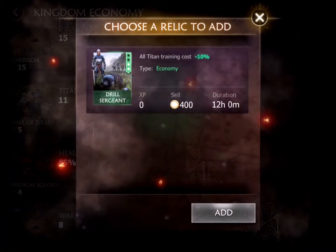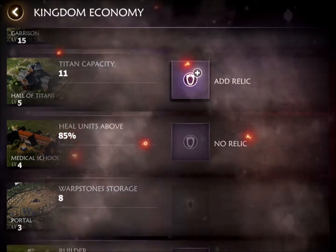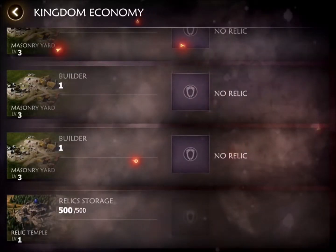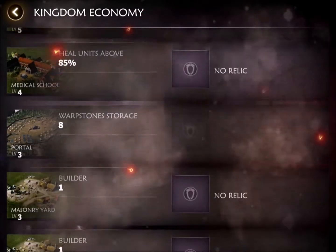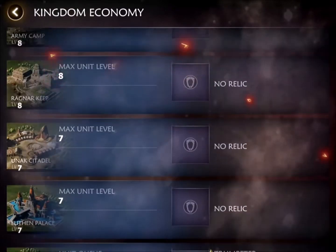Titan capacity — what this does is my Titan training cost is lowered by 10%. Especially if you have a higher level Titan, let's say it's level 20, 21, 22, and these are 5, 6, 7 day trains, that 10% is huge. You can save yourself about 24 hours in getting your Titan set up.